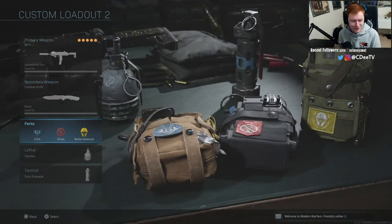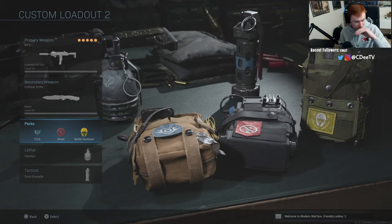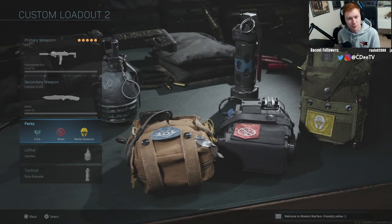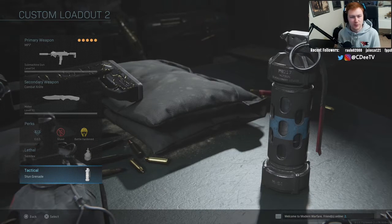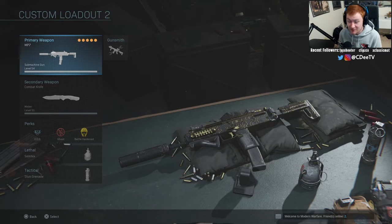We have the combat knife as a secondary, doesn't really matter. Perks are EOD, Ghost, and Battle Hardened — as I've said before for SMG and shotgun builds on small maps. Shoot House is the thing right now, so those are my best perks for that. I have a semtex and a stun grenade, though you could really have whatever you want. That is it for the MP7 and for the submachine guns.